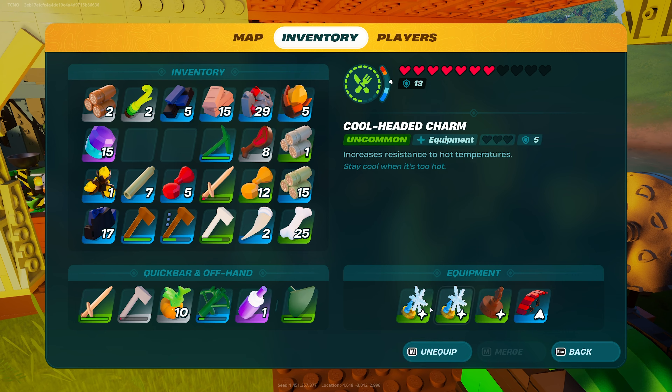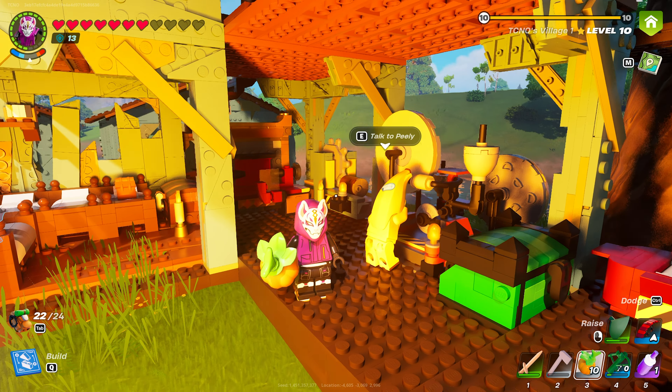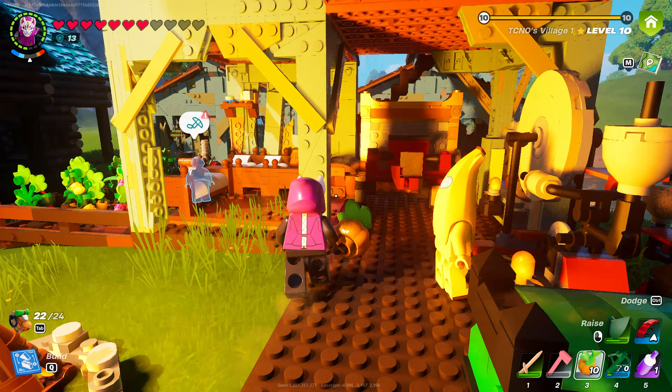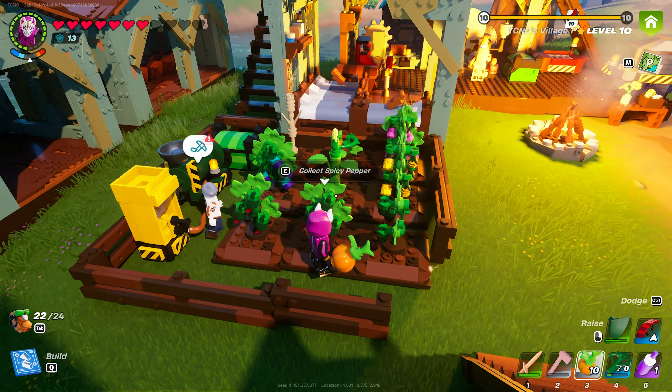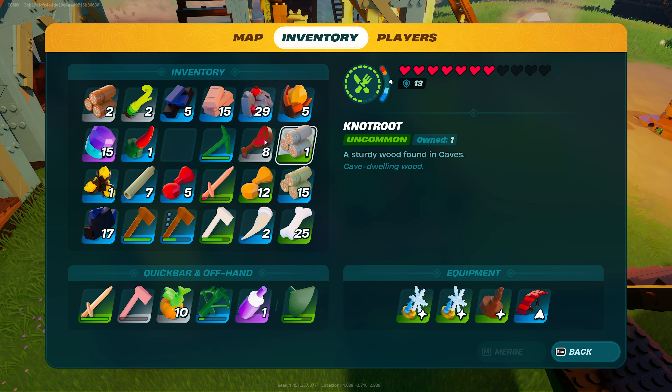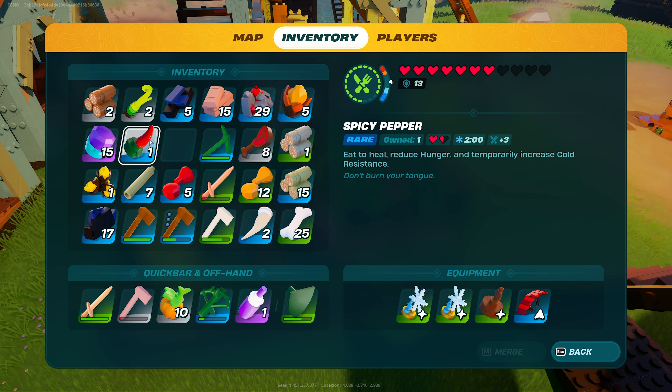On top of this, we can eat peppers, which we find in the desert, to give ourselves a temporary boost. Two charms plus a pepper is probably more than enough to survive even the coldest areas of the icy biomes. Peppers look something like this — you'll find them growing on bushes. When we collect spicy peppers, we'll be able to eat them for a two-minute boost of cold resistance.